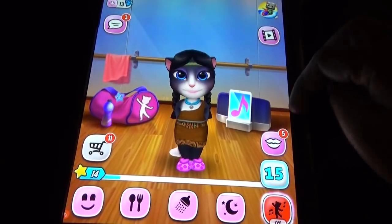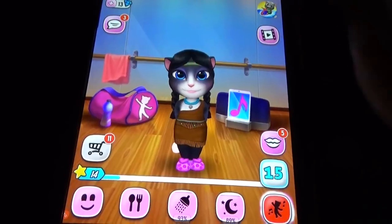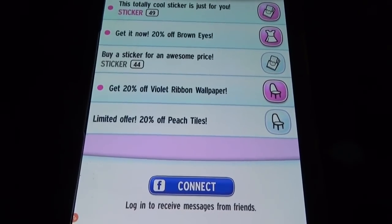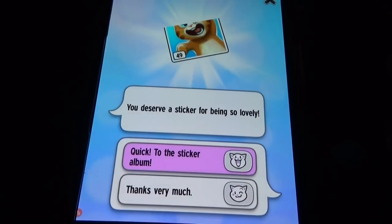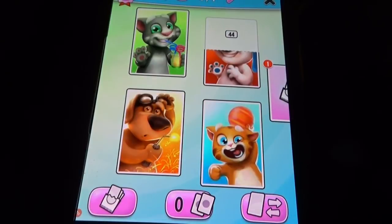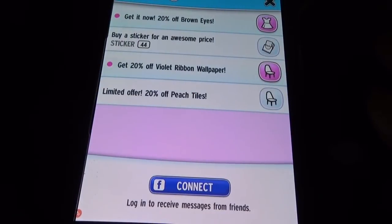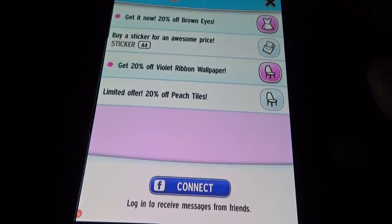Here in the dance studio we can dance to different things and get some makeup items. Every time some sale will be there and you will get some deals on specific items you want, like stickers. You can get the stickers sometimes, or you can buy the stickers, and you can have some wardrobe items here too.